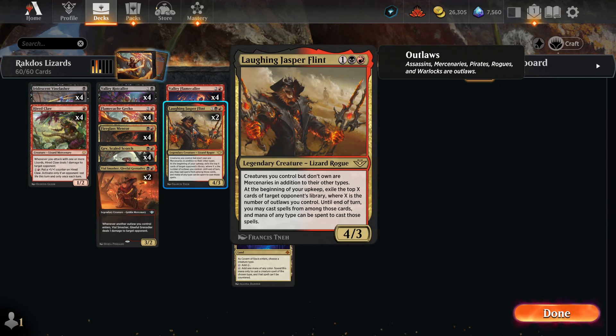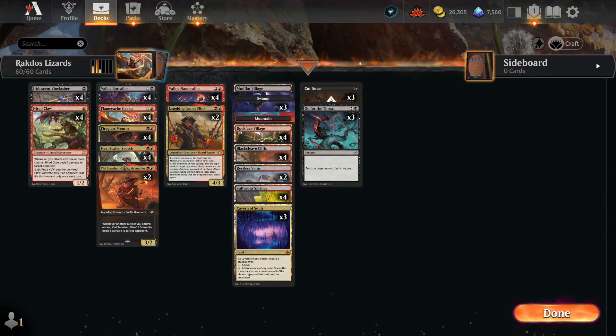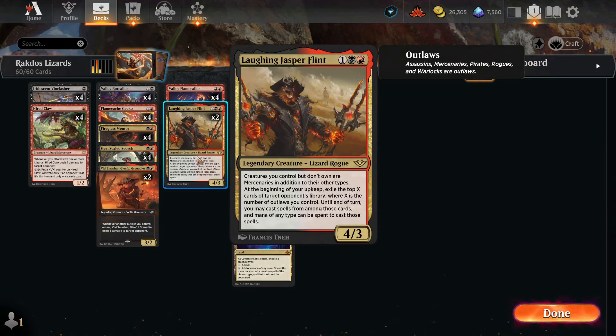And then we have two Laughing Jasper Flint — a three mana 4/3. Creatures you control that you don't own are mercenaries — that's fine, doesn't matter that much. At the beginning of our upkeep, exile the top X cards of target opponent's library, where X is the number of outlaws you control. Well, like we mentioned, every card we have is an outlaw, so we get to exile our opponent's deck and play it. That's a sick top end to this deck.